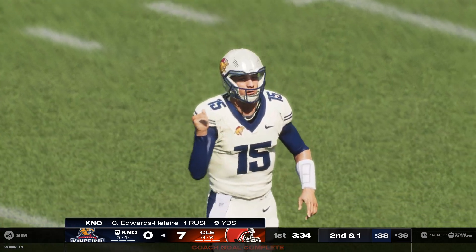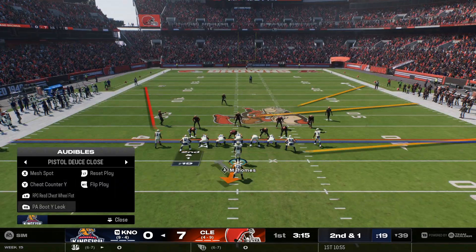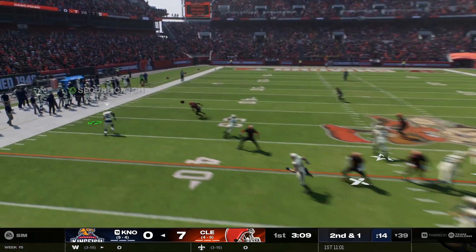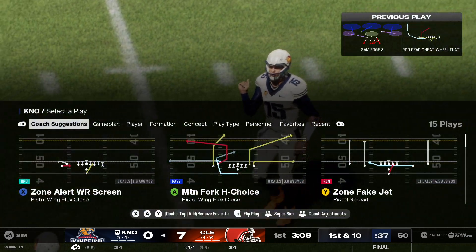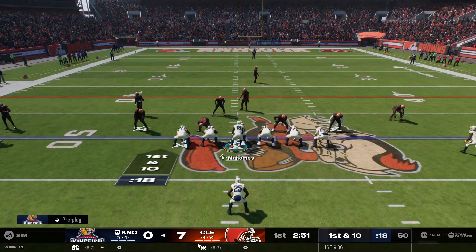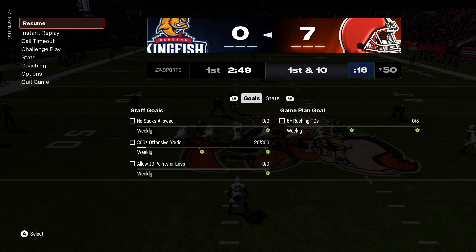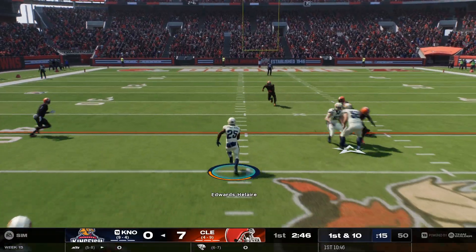Nice job finding the seam — about a yard short of that first down. Second and a yard. They'll send a tight end in motion. That's enough for a first down, a run with Edwards.